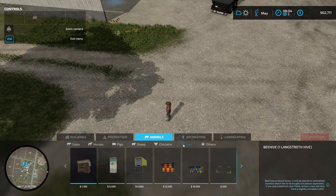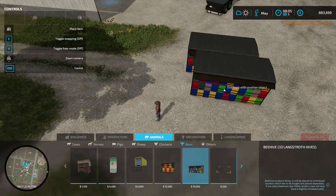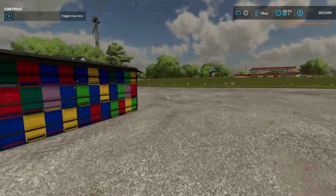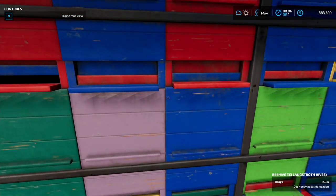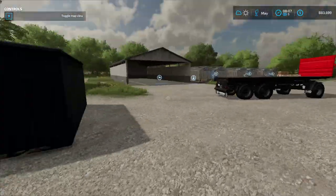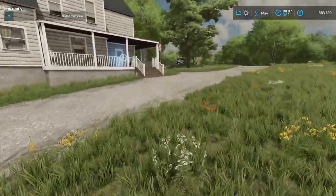Now let's try a bigger beehive. Going into Animals, Bees — let's just try the giant one. Doesn't matter where I place it; the bees will get honey from anywhere. You'll notice this one has a range of 150 meters — so it needs to be within 150 meters of the crop you want the bees to pollinate to cause that additional yield. Let's see how much honey this makes us — we're going to sleep to June.